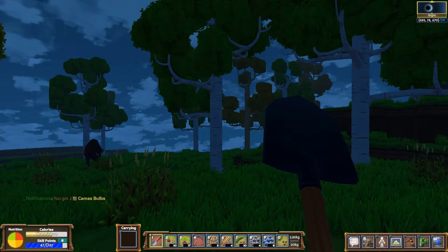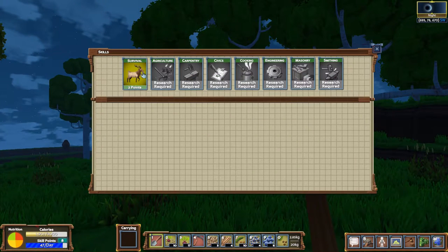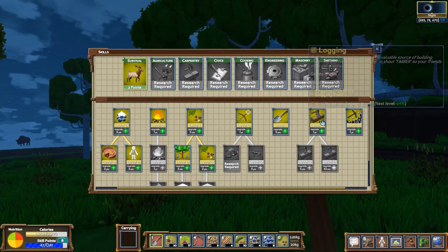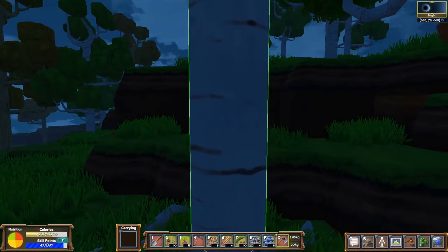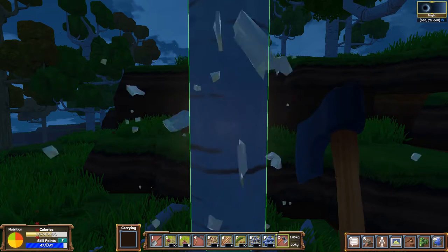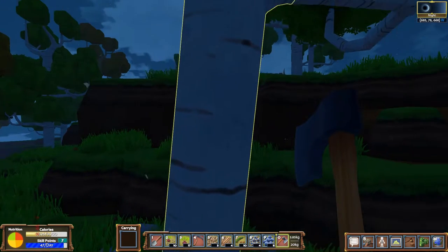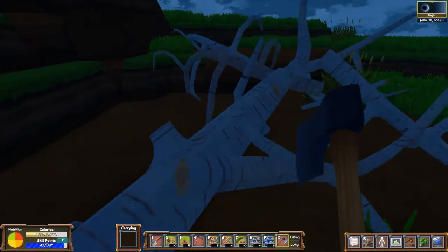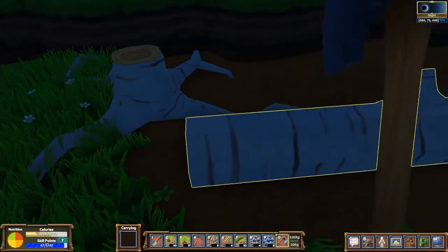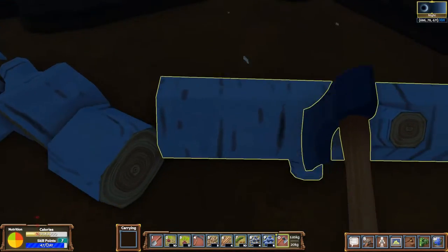Once your belly is full, you'll want to turn your attention to shelter. The most sensible material to build your starter home out of is plain old logs. Go ahead and spend another skill point on Logging — this will grant you an axe to begin chopping trees. Note that cutting trees costs calories, about 10 per swing, so keep up with your food intake. Once you've felled the tree, make sure to chop any branches off first, otherwise you won't be able to chop it up into logs. You can pick up the log slices with E and hold up to 10 at a time.